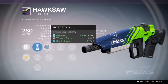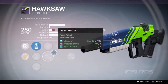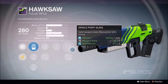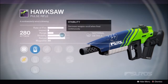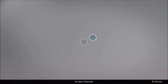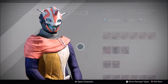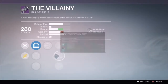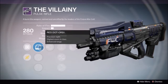Our first weapon on the list is the Hawksaw, which comes from the Crucible Quartermaster. It is a Pulse Rifle and it's really good. You can almost max out its stability with the vendor version. It just dominates the Crucible right now — it's probably the best Pulse Rifle for the Crucible in my opinion. Definitely pick this one up before Rise of Iron comes out, because you're going to want to get this weapon before it goes away.